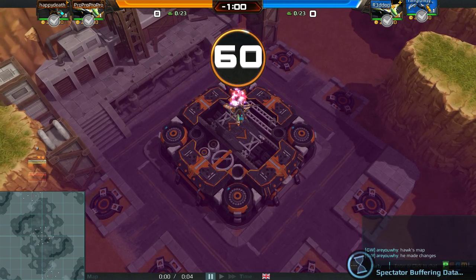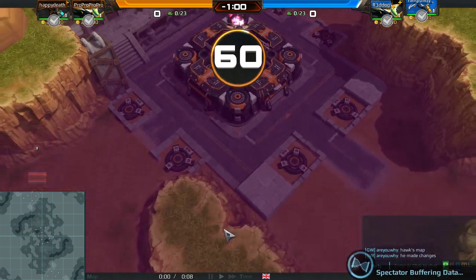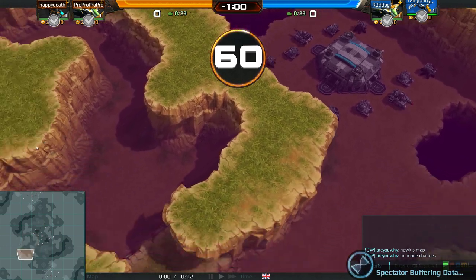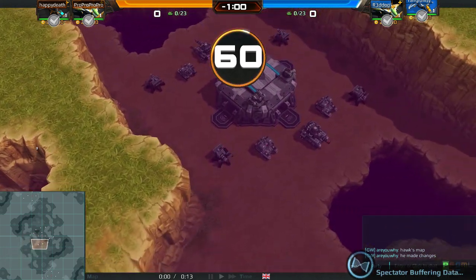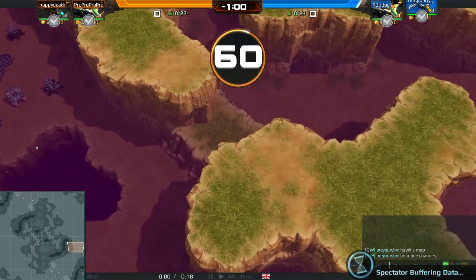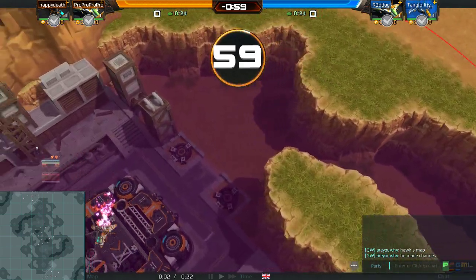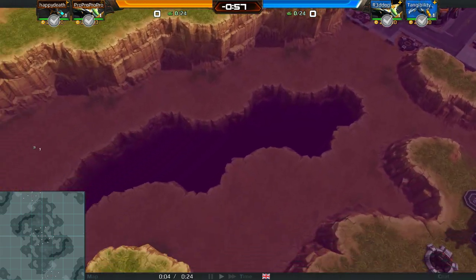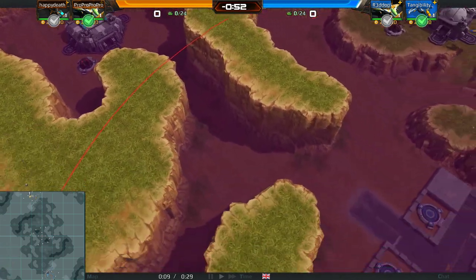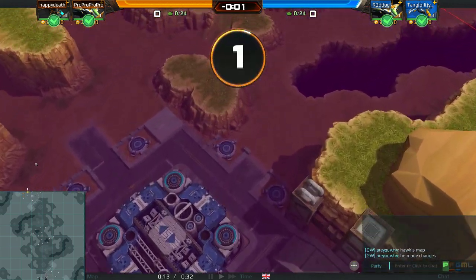Okay, so this is Hawk's map — let's call it Labyrinth, let's force him to call it Labyrinth. Mid is a lot lighter, no devastators, no organs, nothing on the sides. I thought I would have liked him to keep the gaddy, but there's nothing on the sides now. Like two gaddies, or a gaddy and a tesla would have been good, but whatever, that's fine.